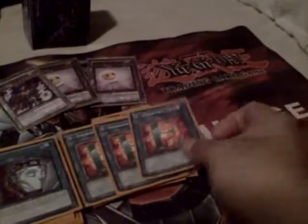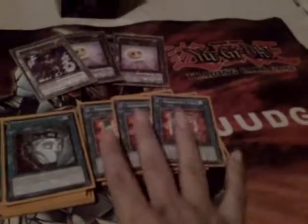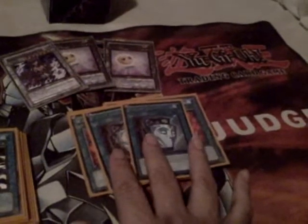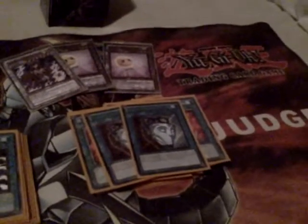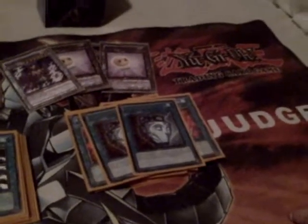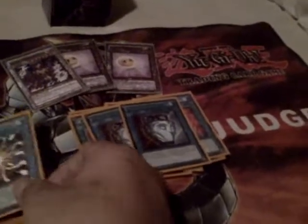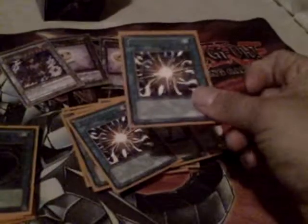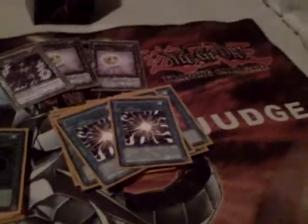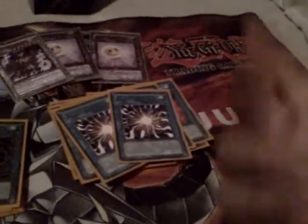Next one up — search cards, beautiful card by the way. Emergency Call — broken search cards for Elemental Heroes. Should be holo, by the way, or rare, but they're only coming in common. Next one up, Pot of Duality — they work. Like I said, these are not mine, so I'm still looking for them, but they're hard to get from people. I have offered money before and everything. If anyone's interested in selling, let me know at a reasonable price. Next one, broken card — Super Polymerization. Use their material with your material. Broken. Discard a card, of course.